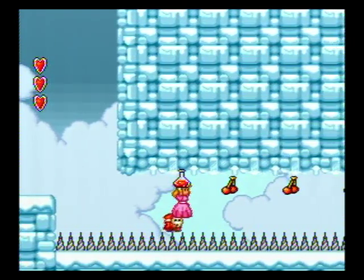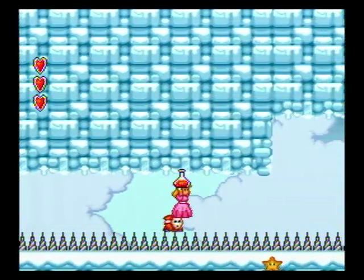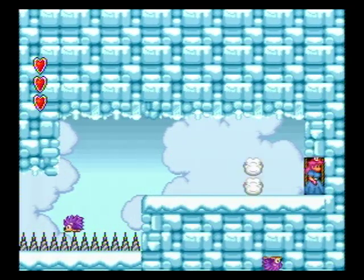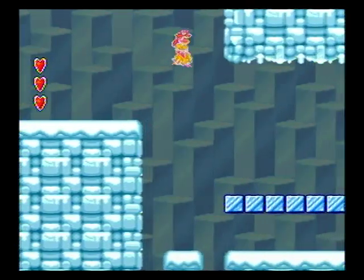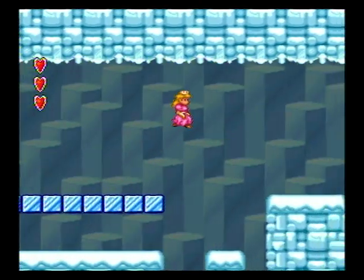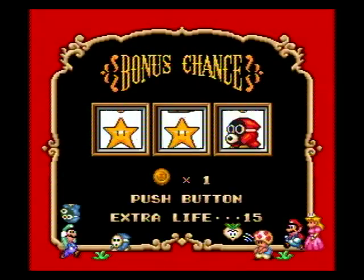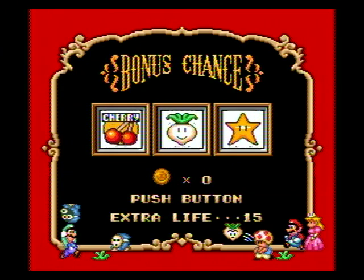We're going to subject this poor little Shy Guy to some serious pain that he doesn't seem to feel. Forget that door — we don't need it, because we're going to be cheap. I only just discovered this recently, so I'm kind of psyched about it. I can just one-shot that Birdo with a star. How cool is that? It's pretty freaking cool, I think.